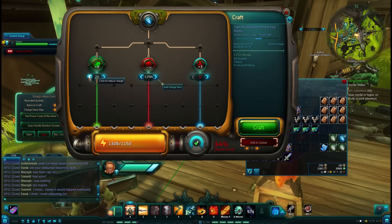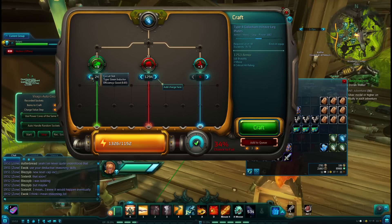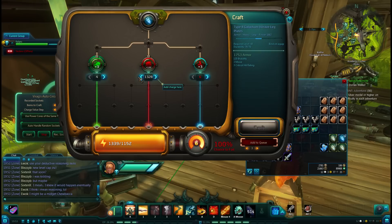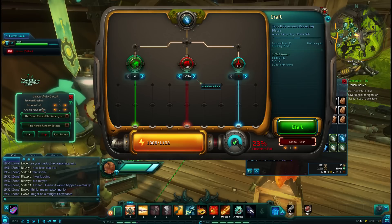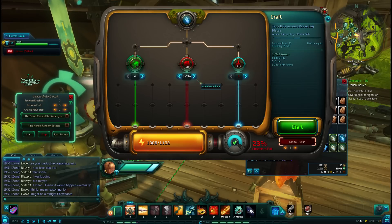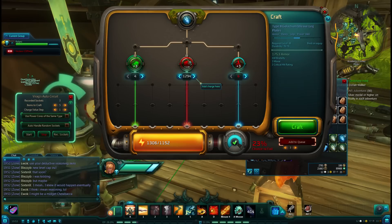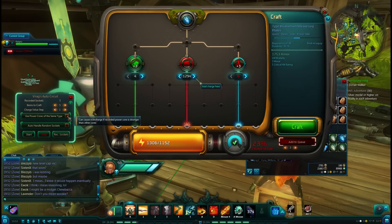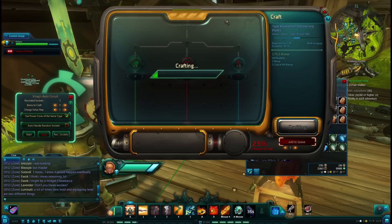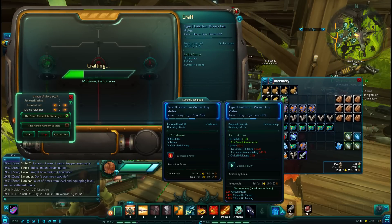Can we go a little higher? We can, but it's only for crit hit chance, which I'm not too bothered about. If we could get more Brutality, I would. So, what I'm going to do here in Virag's is craft five of these items. It's completely recorded the sockets, so it'll auto-fill 118 Brutality, etc. And we want to use the same power cores, and let's start. This is going to craft me some items — nice and automatically mass-produced.